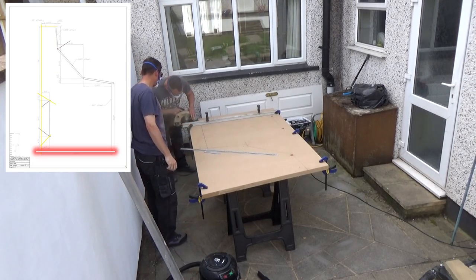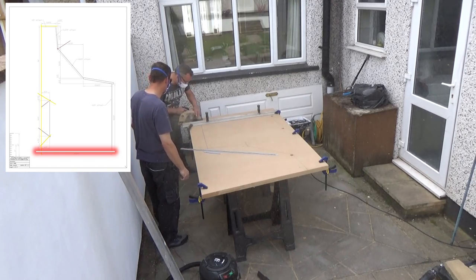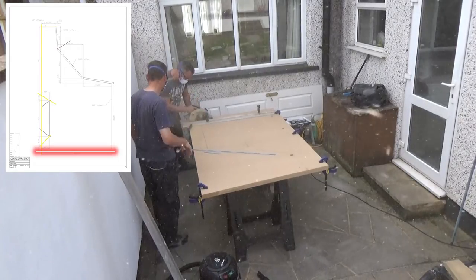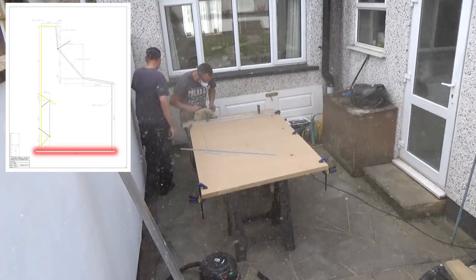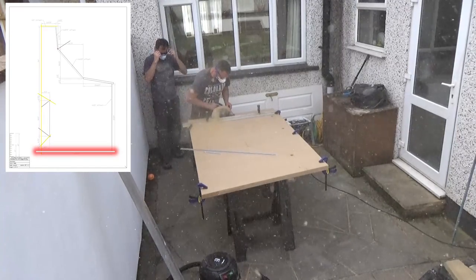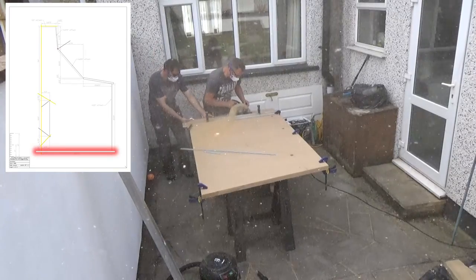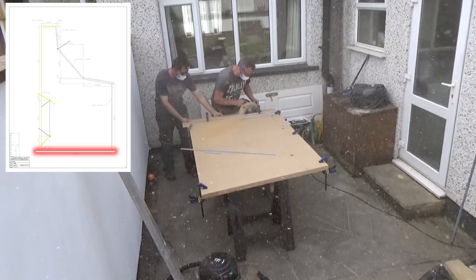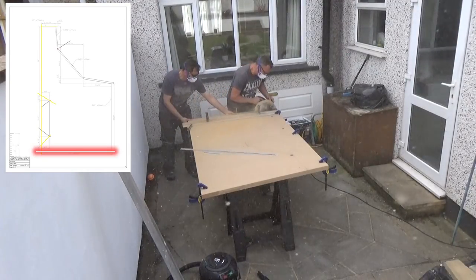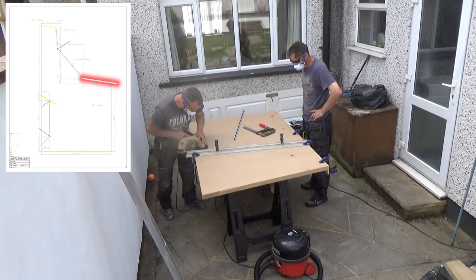Now we're doing the bottom of the cabinet, and this is why I decided to place two sheets and cut them at once - because you're going to have all equal sides doing it this way. That's why it also steps out four inches all the way around, so you know that everything's going to be cut right and be as exact as you possibly can.